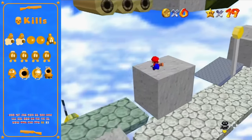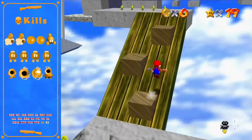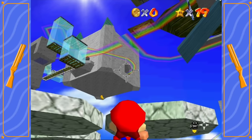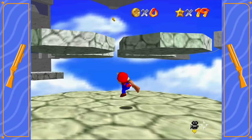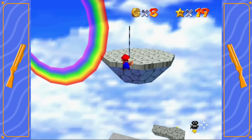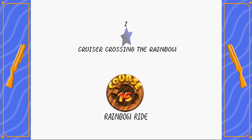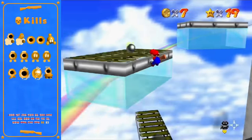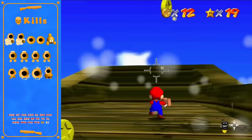Rainbow Ride is a very fun one. The shotgun completely breaks the stage. Only 13 enemies for this one. I had the coolest route idea — I couldn't find a way to skip the cannon, but it might be possible. Regardless, this is the coolest cannon shot of all time.